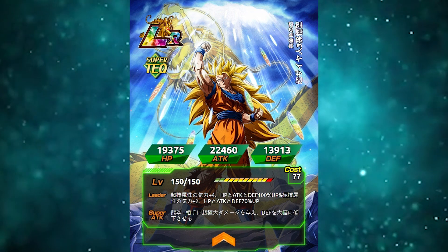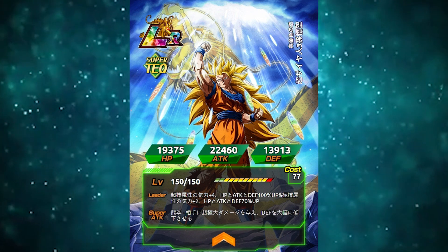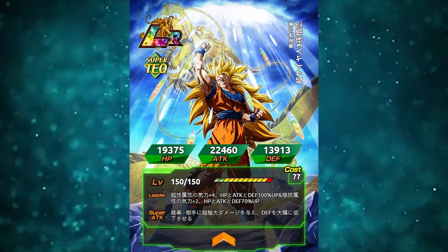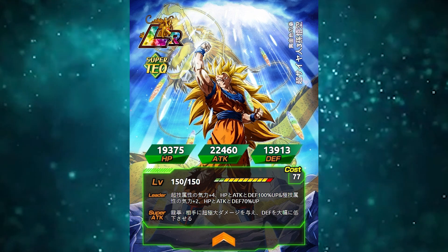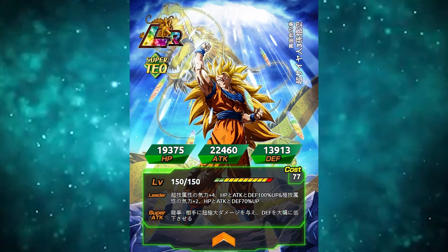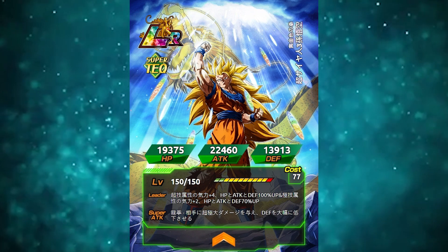He has an attack stat of 22,460, which is crazy high. He gets a 180% attack increase and his defense goes up by 120. It's kind of hard to figure out whether he lowers his own defense by 70 or lowers the enemy's defense by 70 — probably his own — but either way, he's an absolute monster.